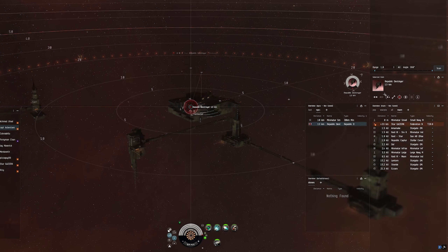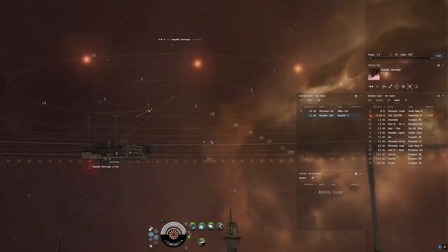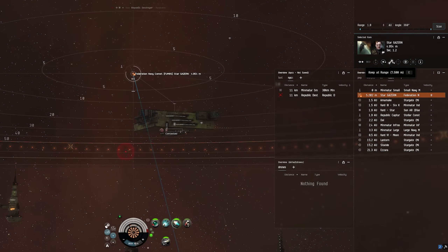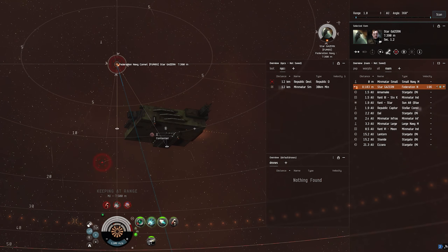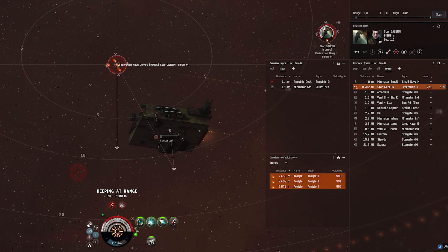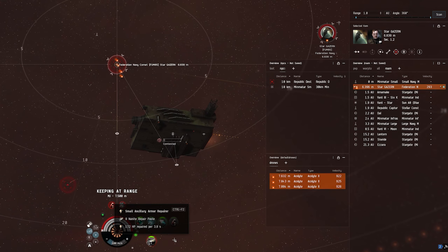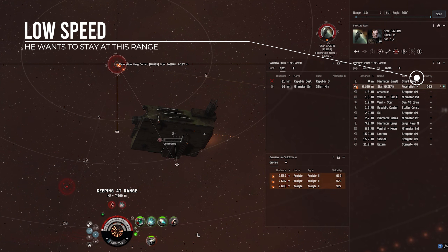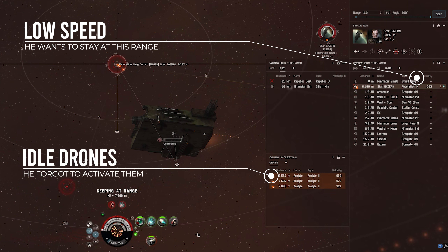The next fight is also an afterburner comet, but he has some different tactics. As before I start flying straight down and then switching to keep-at-range once I hit 5 kilometers distance, just to keep myself in my optimal range. He closes a little but then suddenly stops closing and even takes some distance again while his speed drops to near zero. That's because this is a rail comet and he wants to stay at about 6 to 8 kilometers like I do. Unfortunately for him my damage output at this range is a lot better, and he forgot to send his drones after me.